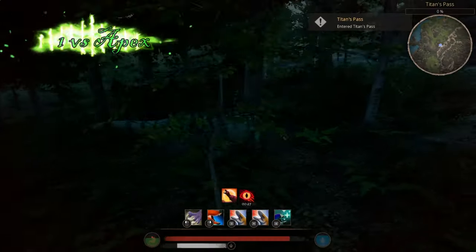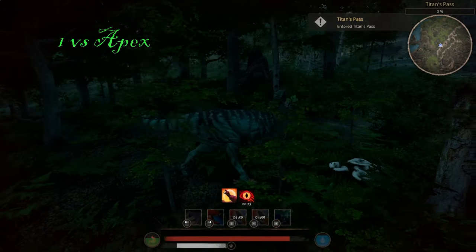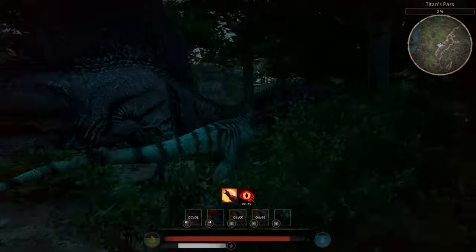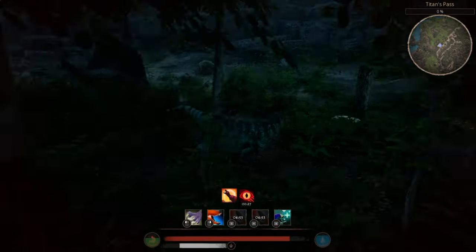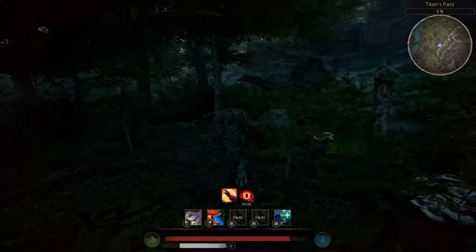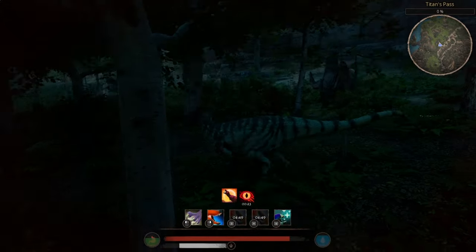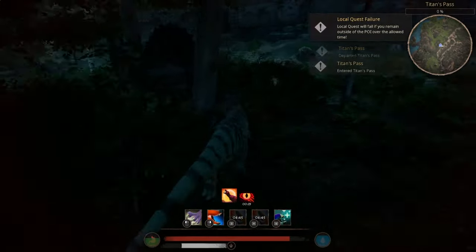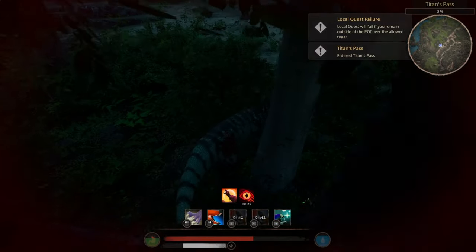I would recommend using the Intimidating Screech at the beginning of the fight, then let your enemy hit you, and they'll just minimize themselves by attacking you. Most creatures' highest damage output attacks cost stamina to activate, so if you take away their stamina, you only have to worry about their normal attacks.